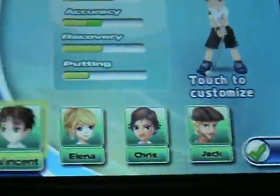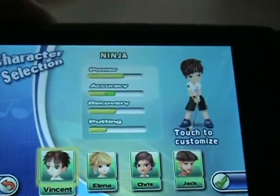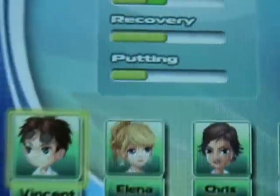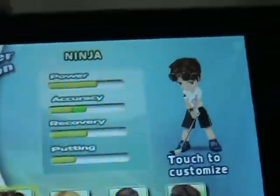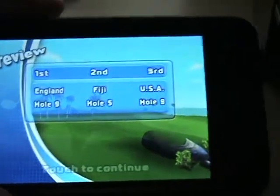There are four characters to choose from. In tournament mode, as you progress you earn clothing to put on them, which increases your power, accuracy, recovery, and putting. That's pretty cool. I'll show you some gameplay — I'm playing with one hand so it won't be perfect.